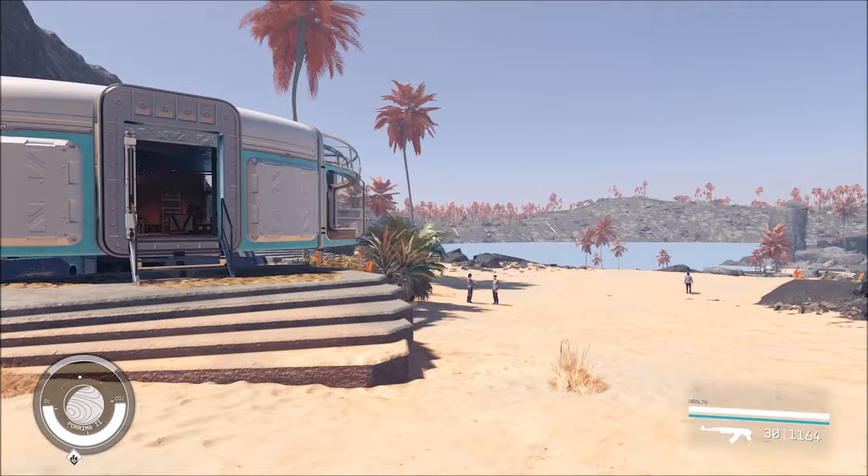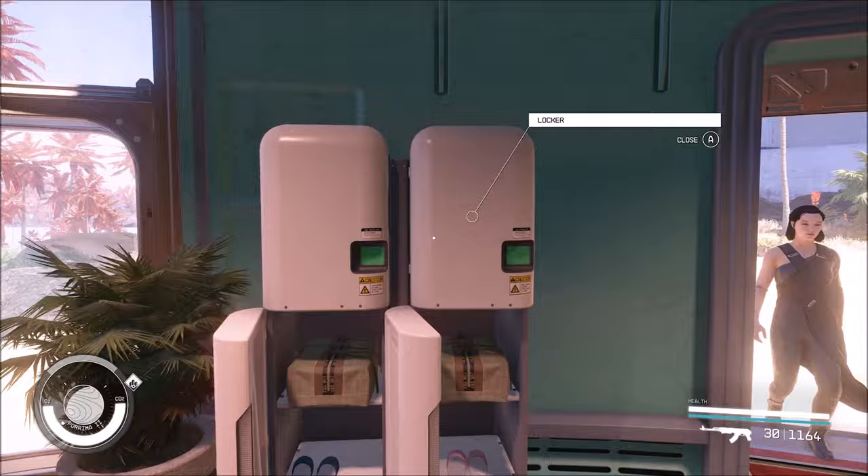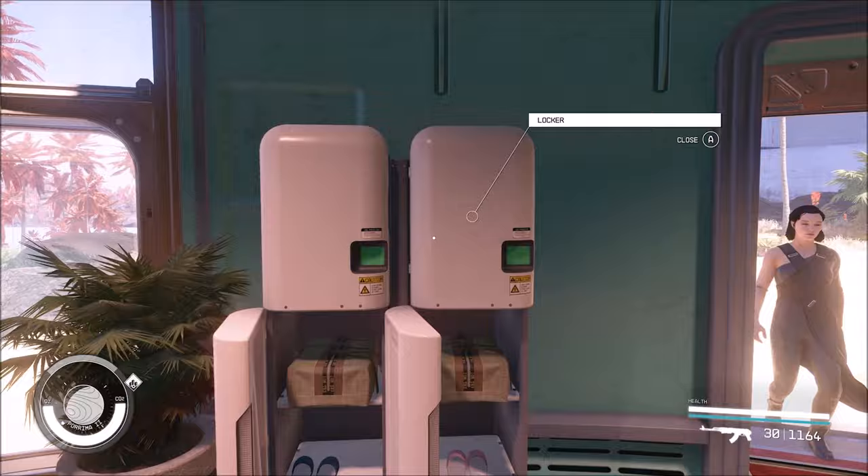Out here on the beach past the resort, there's a bunch of little circular huts and this is where you need to go. Every one of these huts has lockers in them, and if you check inside the lockers you should get lucky enough to find a swimsuit in at least one of them. You'll probably find multiple though.